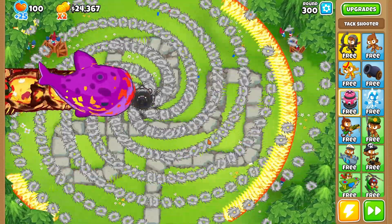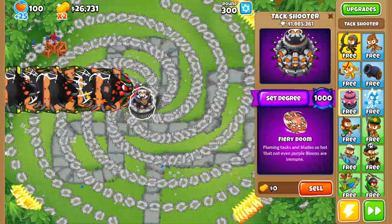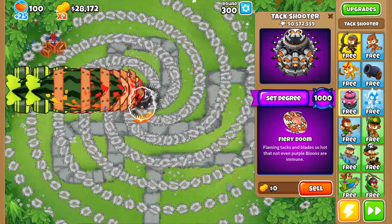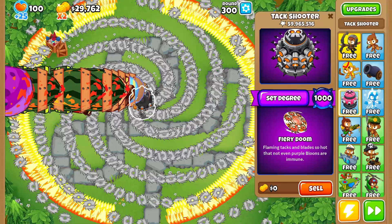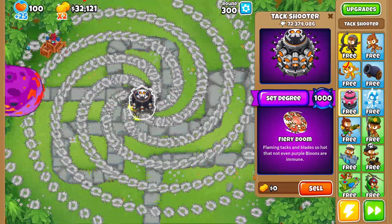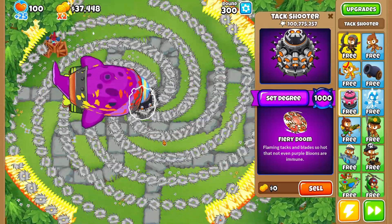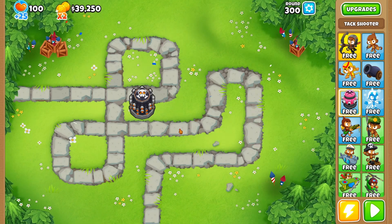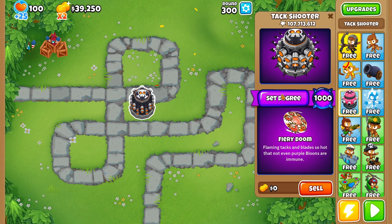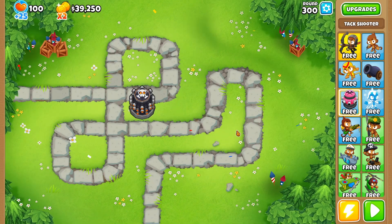There's definitely way more blades in the maelstrom for sure, and it's definitely doing more damage. It beat the BAD right here - all the DDTs are getting stopped immediately. The only threat for this round could be a fortified BAD. There's the fortified BAD - it gets destroyed before it even passes the tac shooter the first time, and it's going to have to loop around twice. We're looking really good!